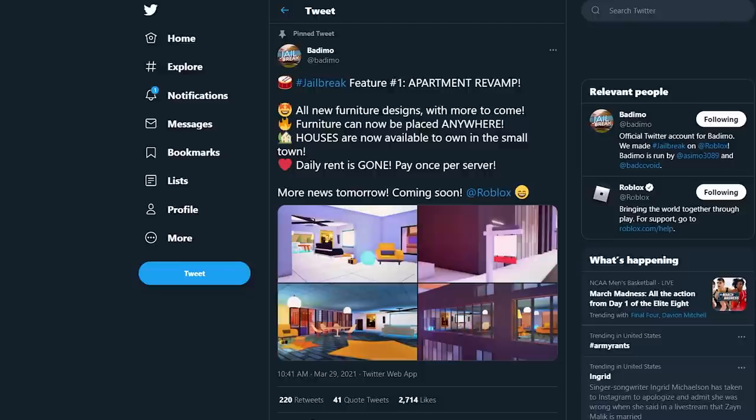This is actually really smart — they're removing the daily rent, which discouraged people from buying because you had to keep paying. Now you pay once per server and you get it for the entire session. Until you leave, you don't pay again. I like this feature a lot — it really promotes buying apartments because it's worth it for the whole server. You can use it as a safe haven.